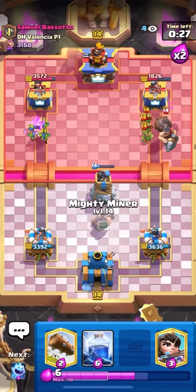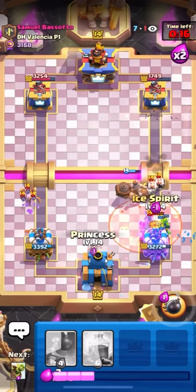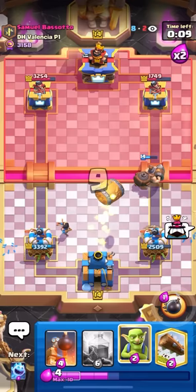I'll go for Mighty Miner here on his Mighty. I'll go for the Log. Miner Poisons. I'll just Goblins here. Obviously he's going to Poison. I'll Ice Spirit here for the Wall Breaker, and then I'll go for my Princess. That shouldn't get any damage. No! My Tower stopped shooting.